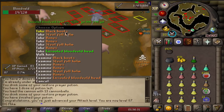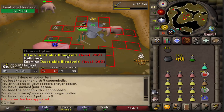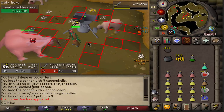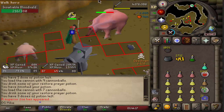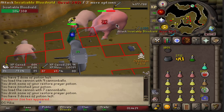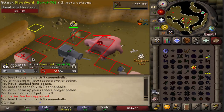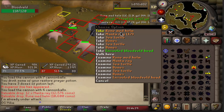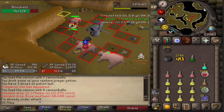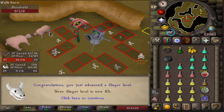My favorite — an Insatiable Bloodveld. A few tournaments ago you guys taught me how to say this, and that was also the tournament where I ended up getting a heart from this guy — so let's see if we can do it again. One more hit — 29,000 experience, and Manta Rays and Sea Turtles. Here we have it: 85 Slayer! That means we can now get assigned Abyssal Demons and get ourselves Whips.